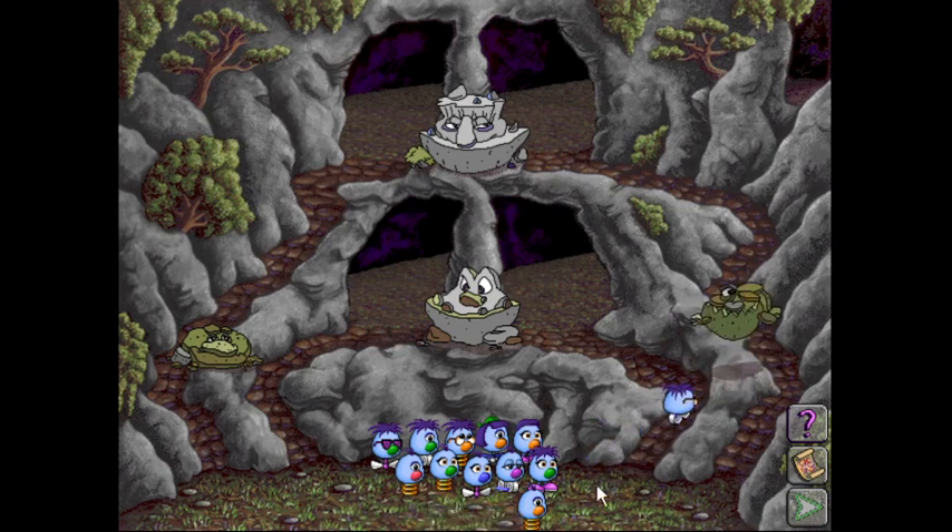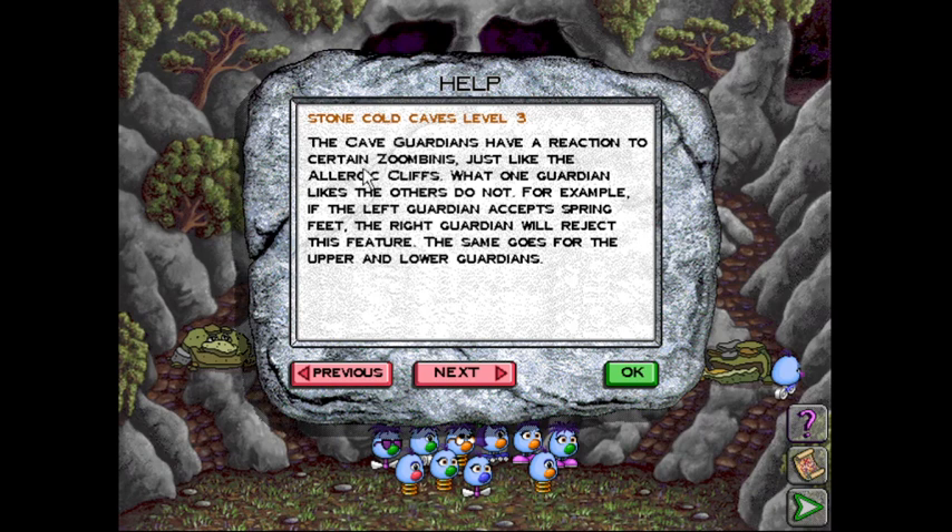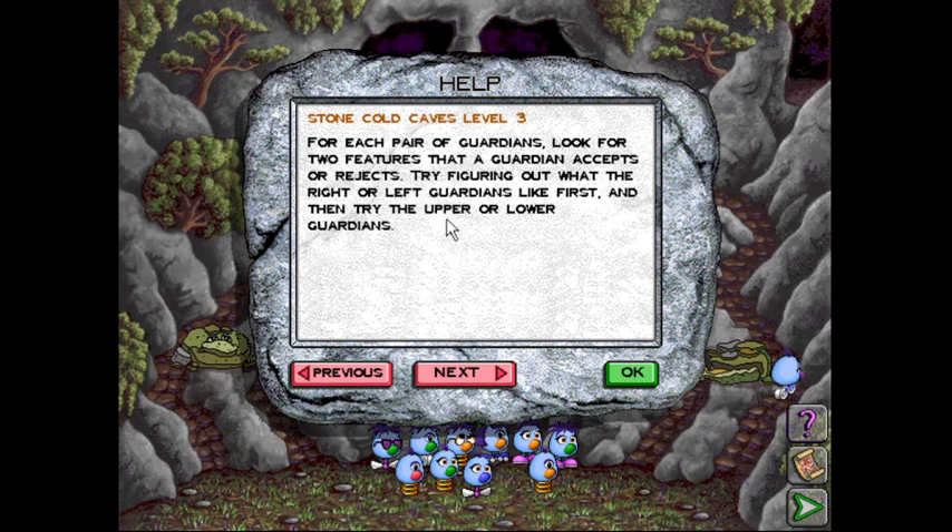Stone Cold Caves Level 3. The cave guardians have a reaction to certain Zoombinis just like the Allergic Cliffs — what one guardian likes, the others do not. For example, if a left guardian accepts spring feet, the right guardian will reject this feature. The same goes for the upper and lower guardians. For each pair of guardians, look for two features the guardian accepts or rejects. Try figuring out the right or left leg first, and then the upper or lower.